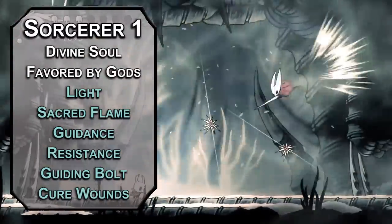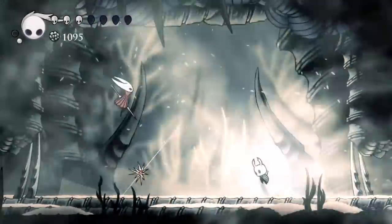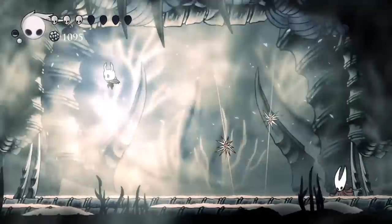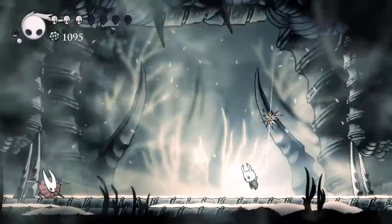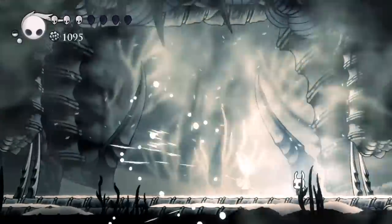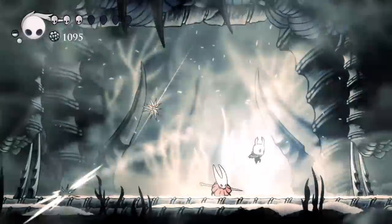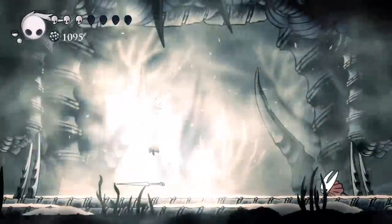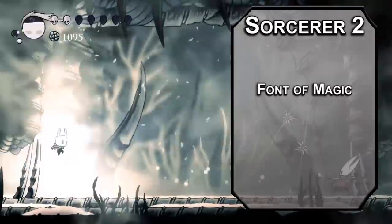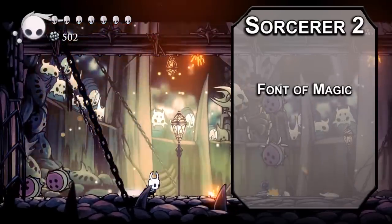Cure Wounds will let you heal a creature 1d8 plus your Charisma modifier as an action — mix this level in earlier if you want. I just never had to heal because I'm so good at the game. Mixing Warlock and Sorcerer means you're basically getting the same spell slots you would if you didn't multiclass into another casting option. Just remember that your Warlock slots recharge on short rests and the Sorcerer slots recharge on long rests.